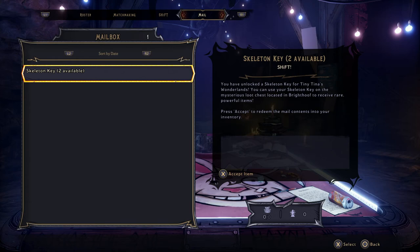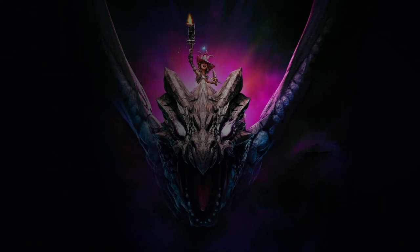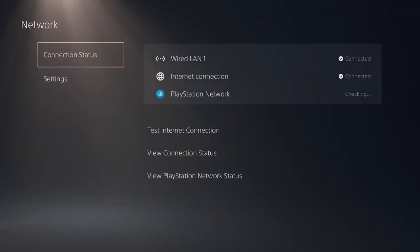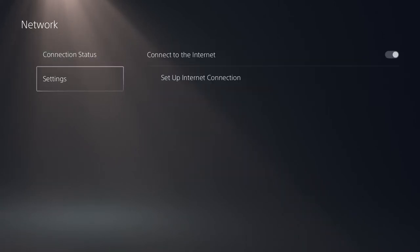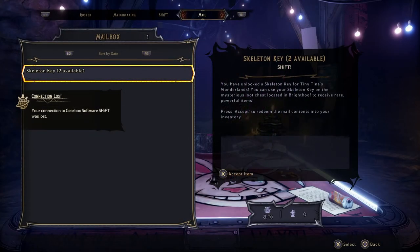The first thing you're going to have to do after you redeem them is back out, go to your main menu, go to your network settings, and disable your connection to the internet. If you're on PC or Xbox, you're going to have to do the same thing — just disable your internet and you should be fine.